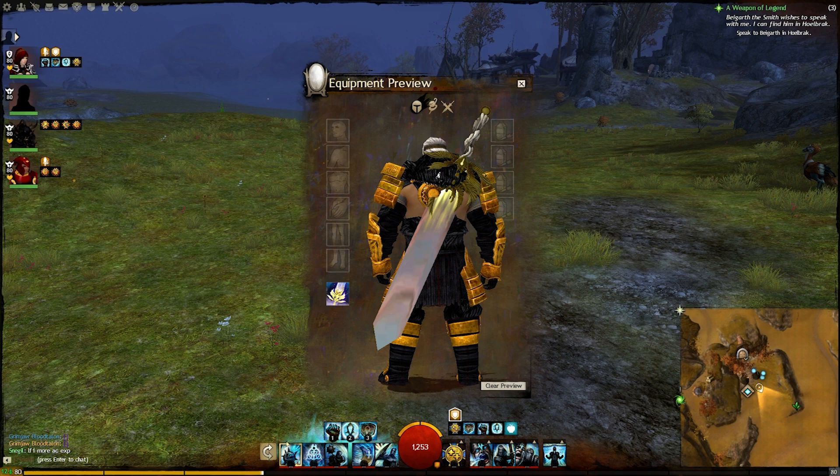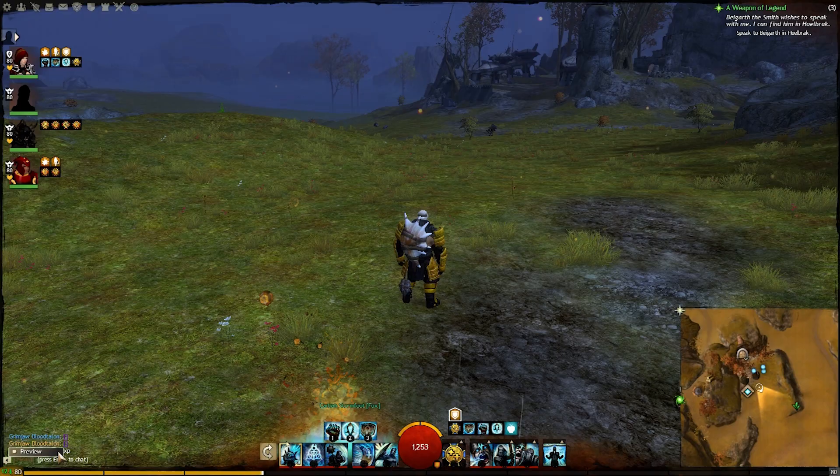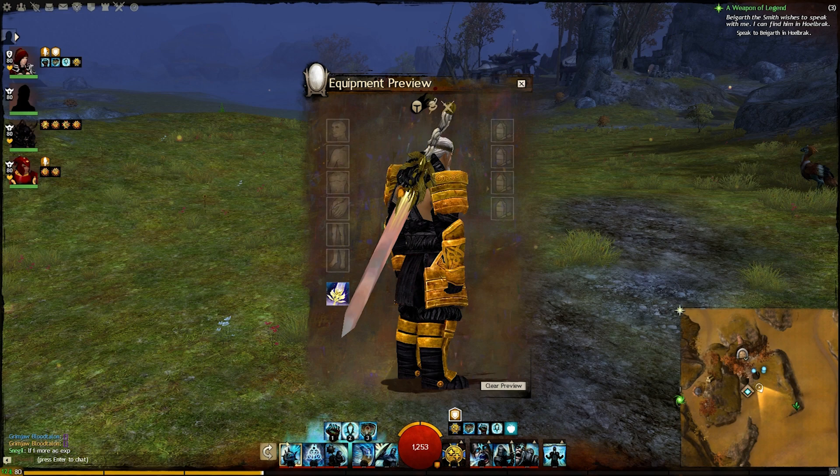If you guys want to preview a legendary weapon, you can basically copy down a code that you can get from Guild Wars 2 DB and paste it in chat. When you paste it in chat, you can actually right-click and preview the weapon. Pretty cool tool.